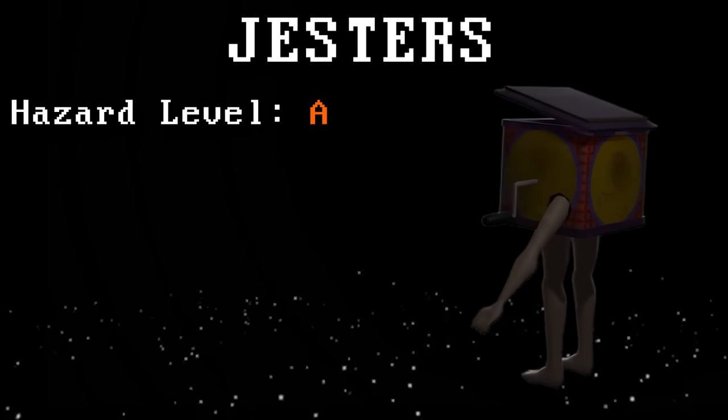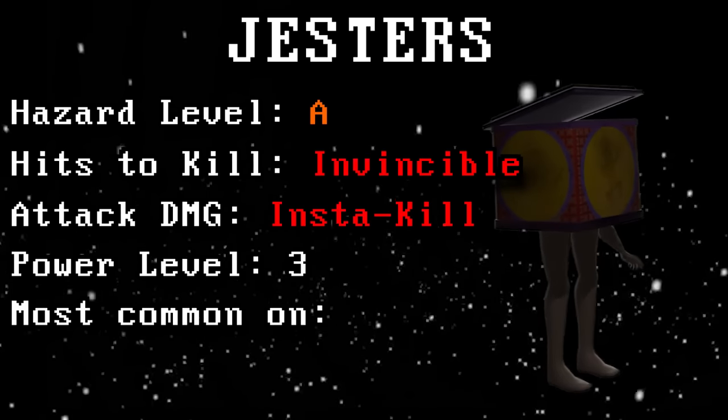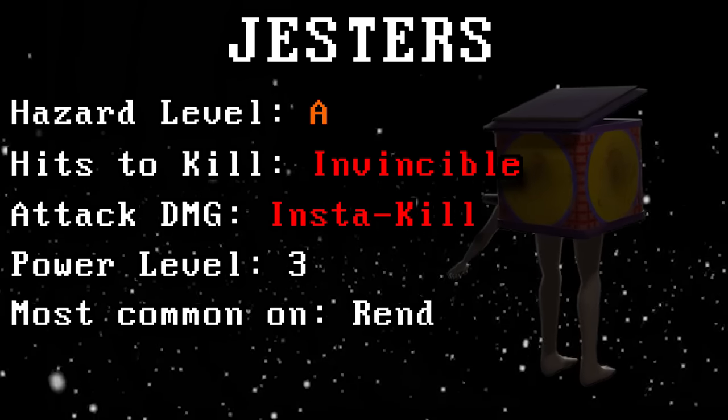Jesters. Hazard level A, they're indestructible, they will insta-kill you, have a power level of three, and are most commonly found on Rend.